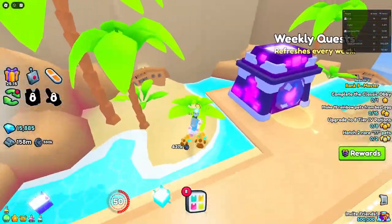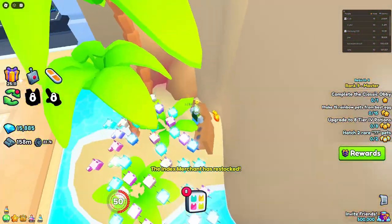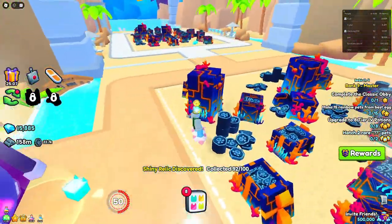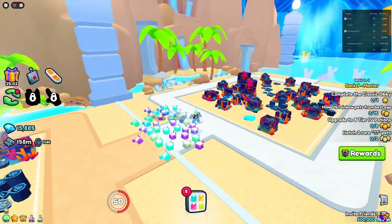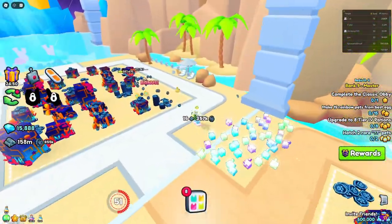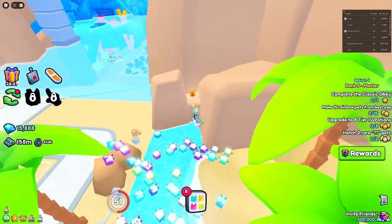Area 111 does have one — right behind this weekly quest thing, it's going to be hidden right here. This sneaky one is the seventh relic that has been added in Update 6. Then the next area, 112, also has a shiny relic and it's going to be right here.